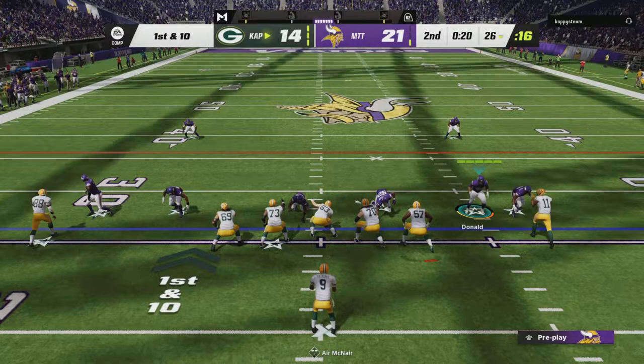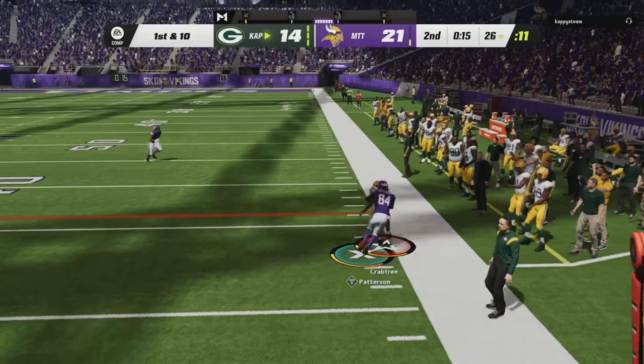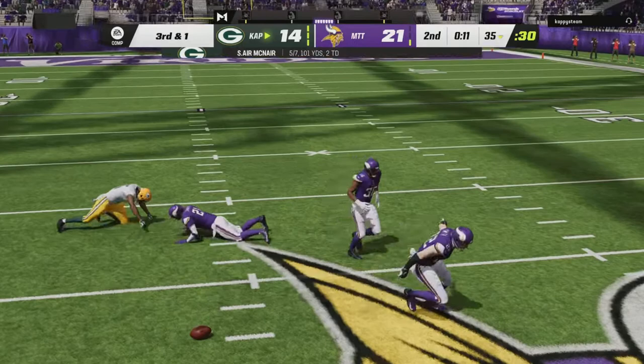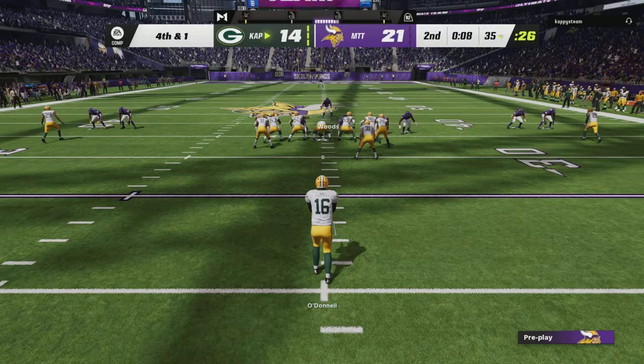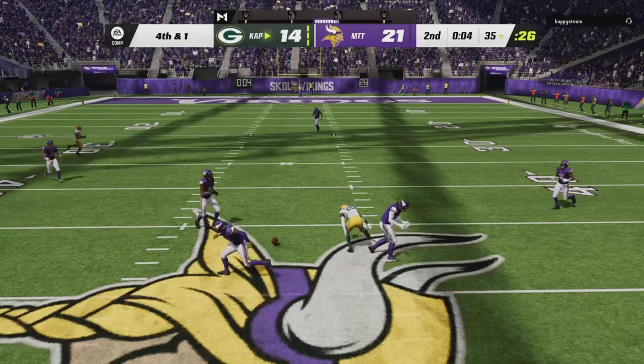Playing a two-deep man coverage, looking for pressure. Shading over the top and to the outside. Deion Sanders with the key break up — he has deep out man ability KO on him for only one ability point. Our opponent comes out in a punt formation on fourth and one. I thought he might be faking it — yes, he faked it, but break that up. He left me in field goal range, so I will take that.